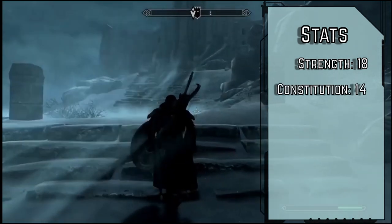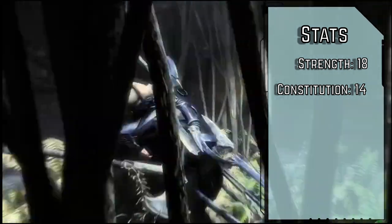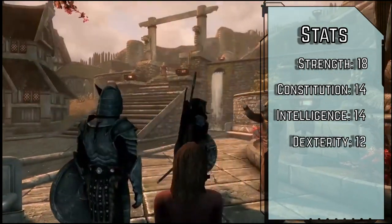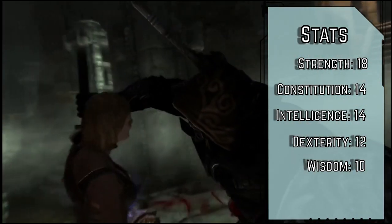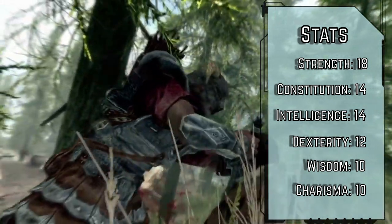14 Constitution — no one has enough HP to just tank repeated dragon breath to the face, but that hasn't stopped us from trying. 14 Intelligence — in spite of the amount of time we spend outdoors, we do a surprising amount of book learning. 10 Wisdom — the battle music is a dead giveaway that an encounter has started, but sometimes it never turns off, and other times it comes on when nothing is around. And 10 Charisma — I know this speech skill exists, but we're still basically a silent protagonist.